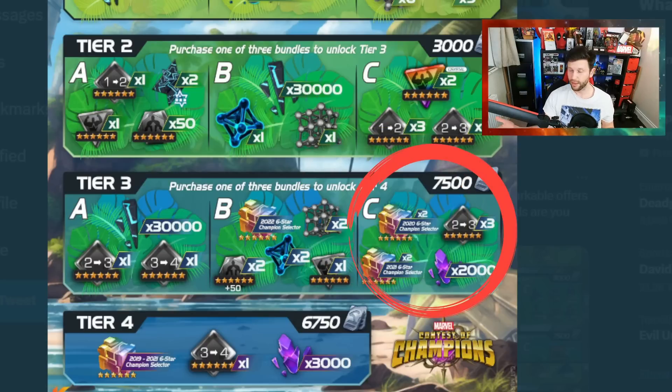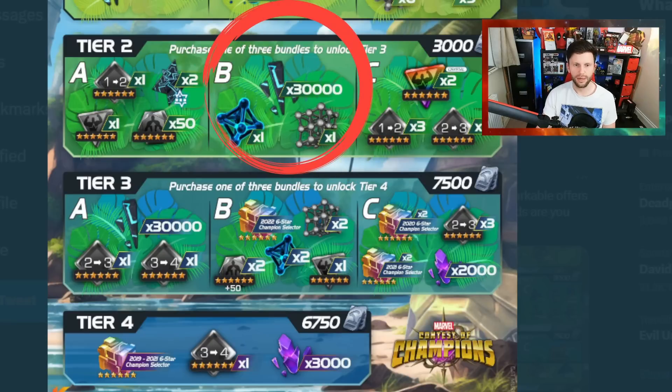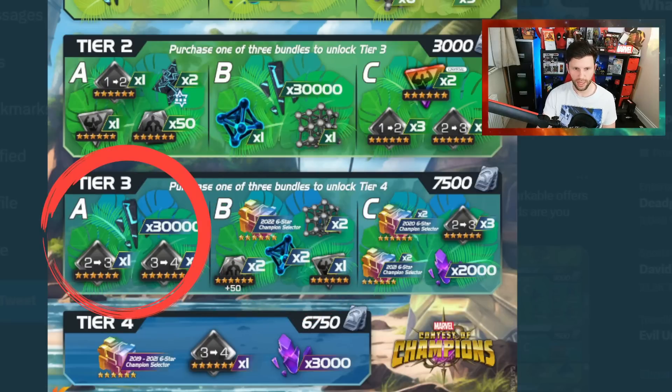I don't see a huge lot of value in C unless you've got a lot of materials for rank four six-starring — or rank three maybe, that could be a good shout. What Throne Breaker players want is stronger champions. Yes, they want to acquire champions, but assume you're acquiring them via featured crystals — a lot of players do that. So the question is: did you have enough six-star shards, or were you more inclined to go that route? For Throne Breakers, sadly my personal opinion is there's nothing on offer until the latter tiers.